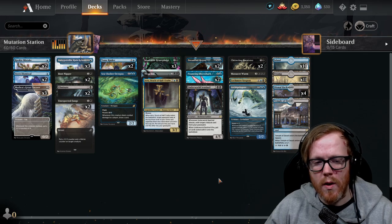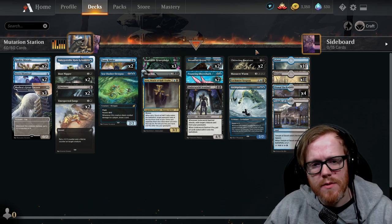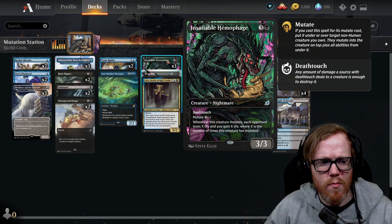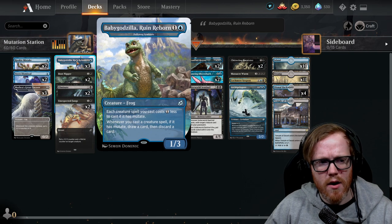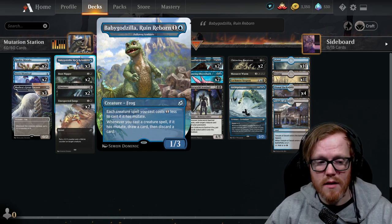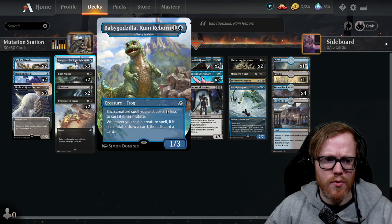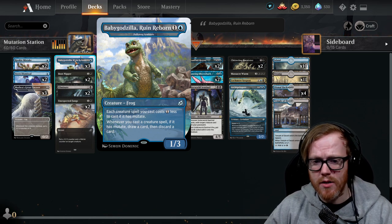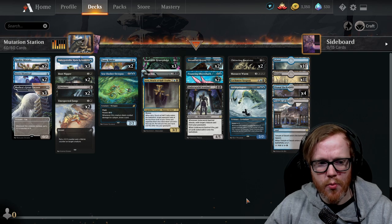Outside of those, the main idea is just playing more copies of things like Chittering Harvester and Dreamtail Heron — cards that trigger an effect whenever we mutate. We also have the Pollywog Symbiote, which makes our mutate overall cost less and the creature itself cost less, while also letting us draw and discard a card. This helps us dig deeper into the deck and draw more advantage. When mutate works and you're getting consistent triggers, you can put your opponent in a very awkward position.